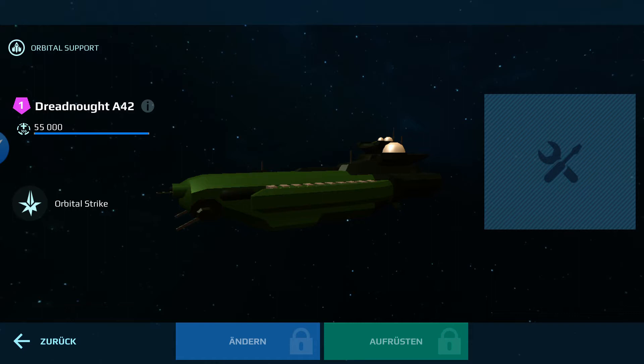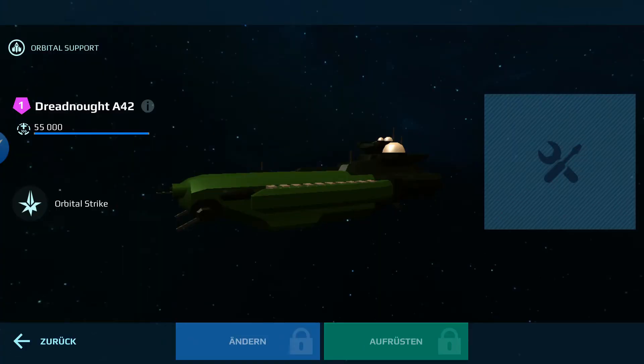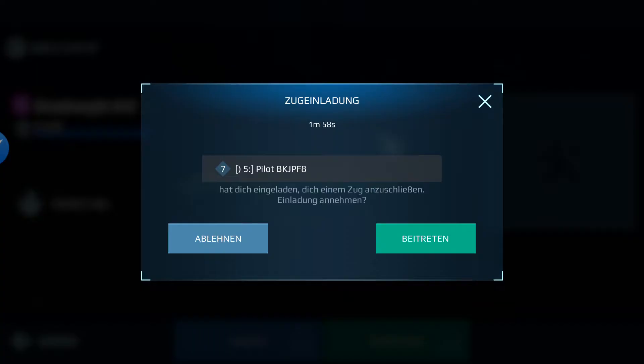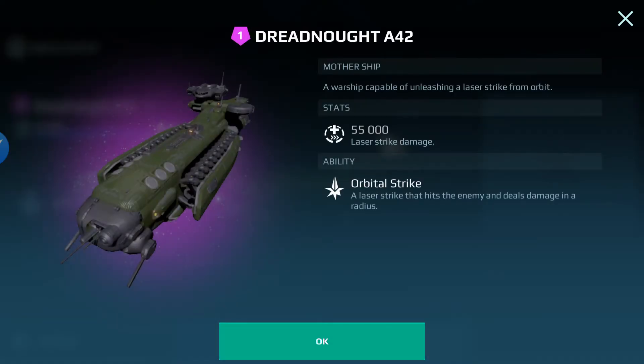The laser has to be loaded 100% before you can fire it off. The description reads: 'That is the mother ship, a warship capable of unleashing a laser strike from orbit.' So when the laser ship is loaded 100%, it fires off an unleashing laser strike from orbit with a radius around it.